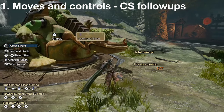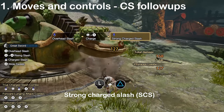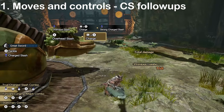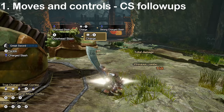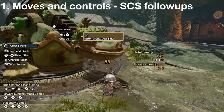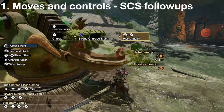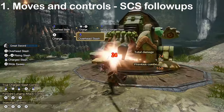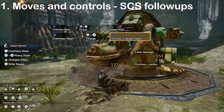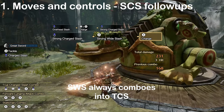Instead, our best option is to go straight into strong charged slash by pushing the left stick forward and holding the triangle button. This move, as the name suggests, is a stronger version of the regular CS, meaning you can charge it up and turn with it, then release the button to attack. After the SCS, we can once again do the sideslap and rising slash, though these are rarely useful. Pressing circle will let us do a strong wide slash, which does more damage depending on the charge level of your previous SCS. This attack can be followed by a TCS, so it advances our combo chain.